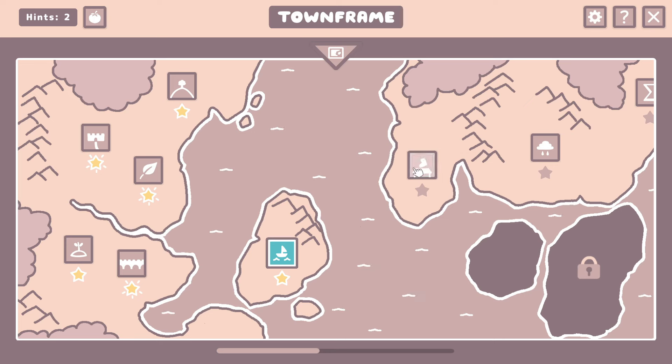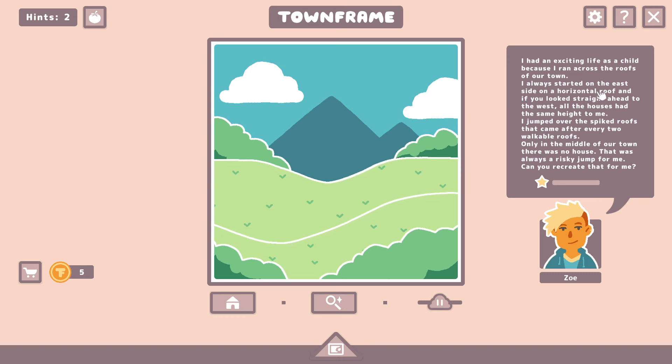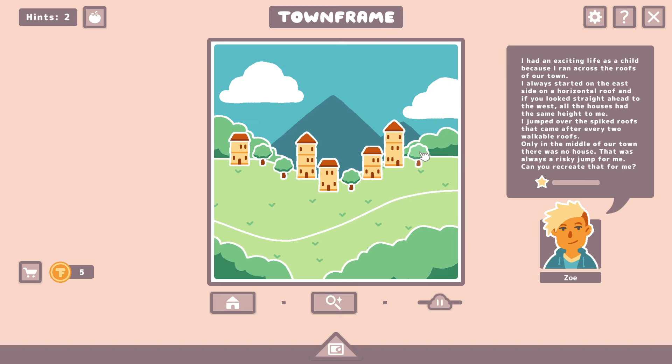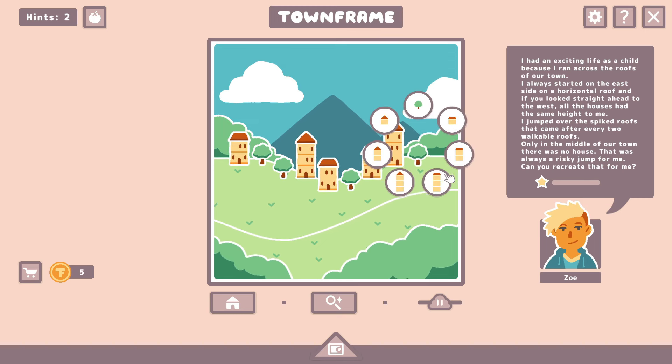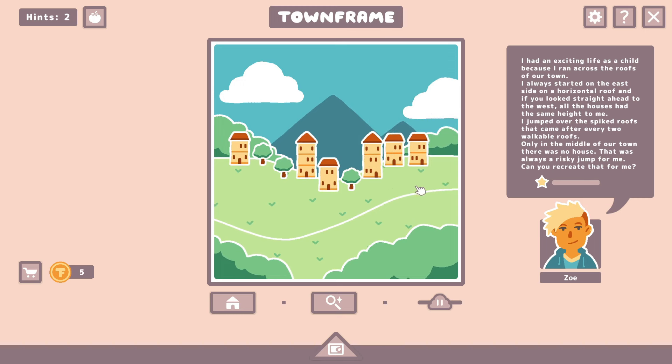I had an exciting life as a child because I ran across the roofs of our town. I always started on the east side on a horizontal roof. And if you look straight ahead to the west, all the houses had the same height to me. I jumped over the spiked roofs that came after every two walkable roofs. Only in the middle of our town, there was no house — that was always a risky jump. So we start on the east side with horizontal roofs and they were all the same height. Spiked roofs came after every two walkable roofs — okay, that's the highest we can go here.